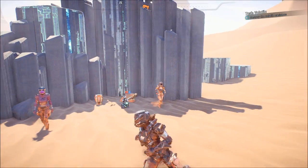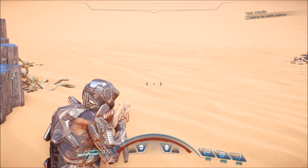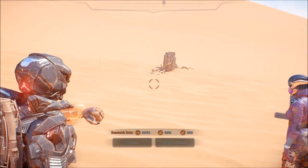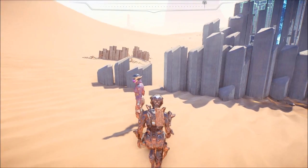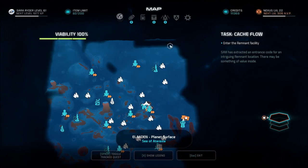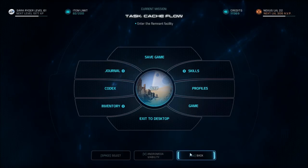I also can't pass this up. Heads up, guys. Okay, so we got something — we've got an actual location. Cool. Enter the remnant facility. SAM has extracted an entrance code for an intriguing remnant location. There may be something of value inside. We'll go check it out.